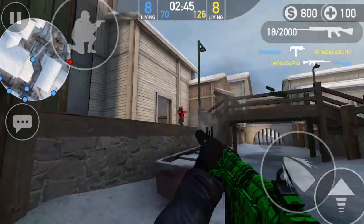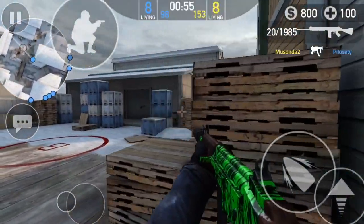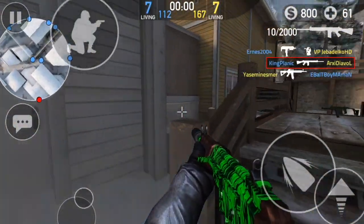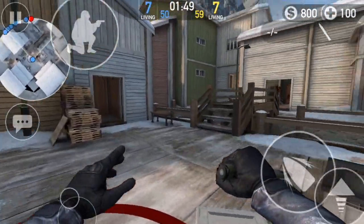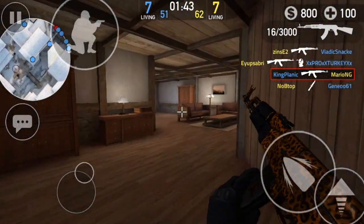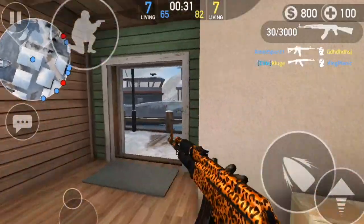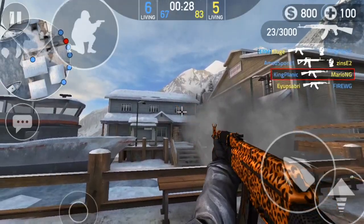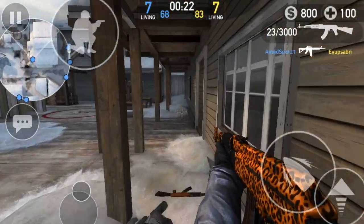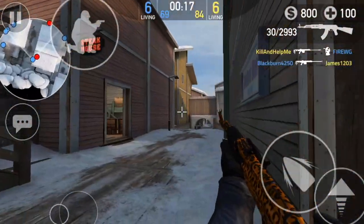In other games you can get like a tier one or whatever skin over and over again, but when you spend money in this game and you open crates there's no way of getting a common skin again. If you have all the bad skins, you will get a good skin next. This is what I really like about opening crates in this game — it kind of motivates me more to spend money and to support the game.